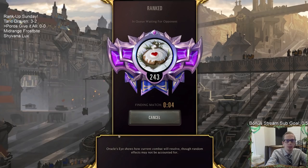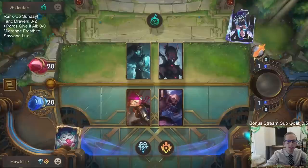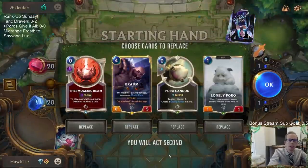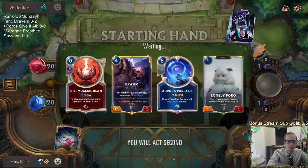Playing against the Fearsome deck. I just need more practice against all these different Fearsome decks - they've started to be very popular. I don't really mind getting paired against it to get practice in. Let's mulligan this one - I want to keep the Lonely Poro. Aurora Porialis is good but we do need Poro Snacks. As you can see, we're going to be struggling blocking Fearsome.